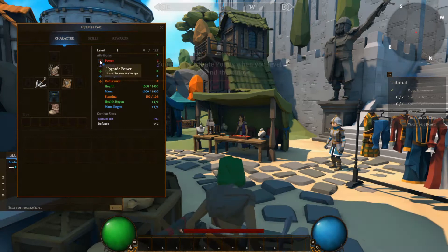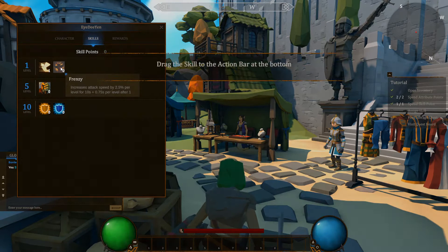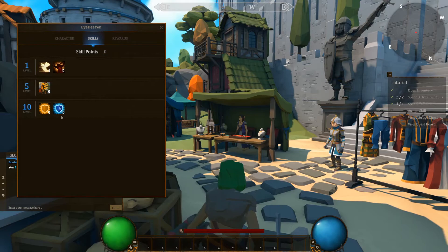You get two attribute points when you level up - spend them now. Power and vitality are always my go-to. You get one skill point when you level up as well. Selecting skills and spending the point: Leaping Strike, and at level five we have Frenzy, and we have a Dash. I'll put a point in Dash.